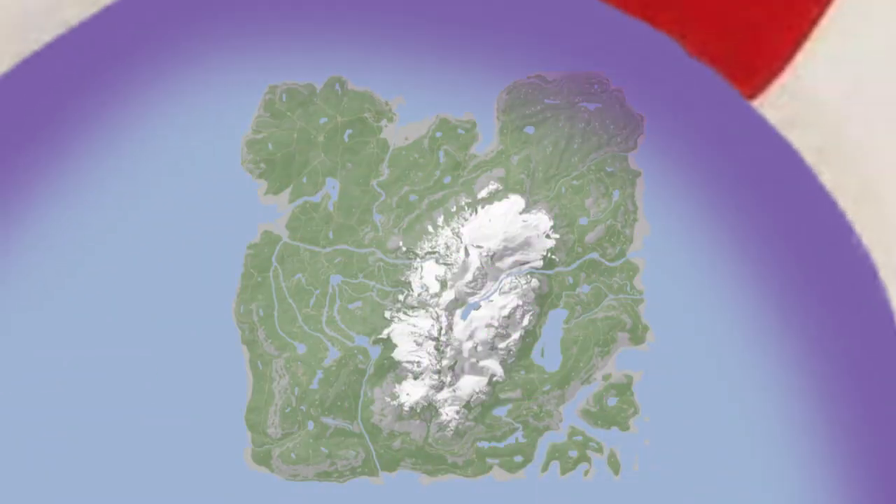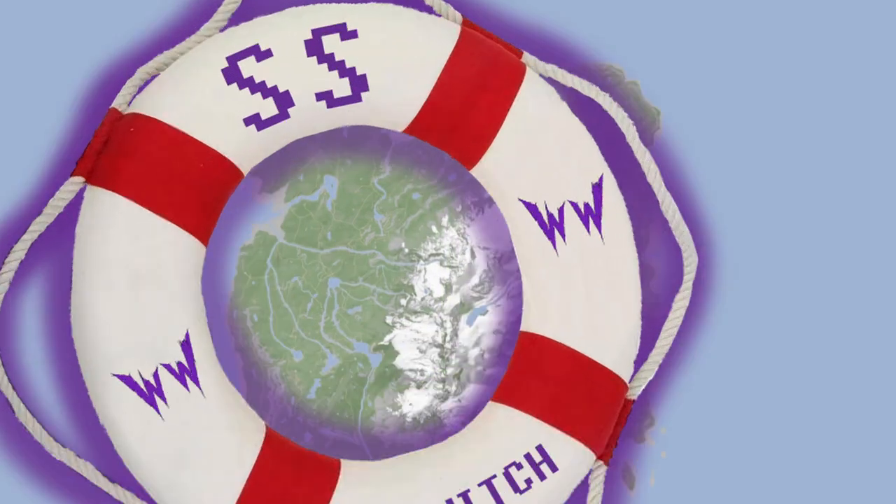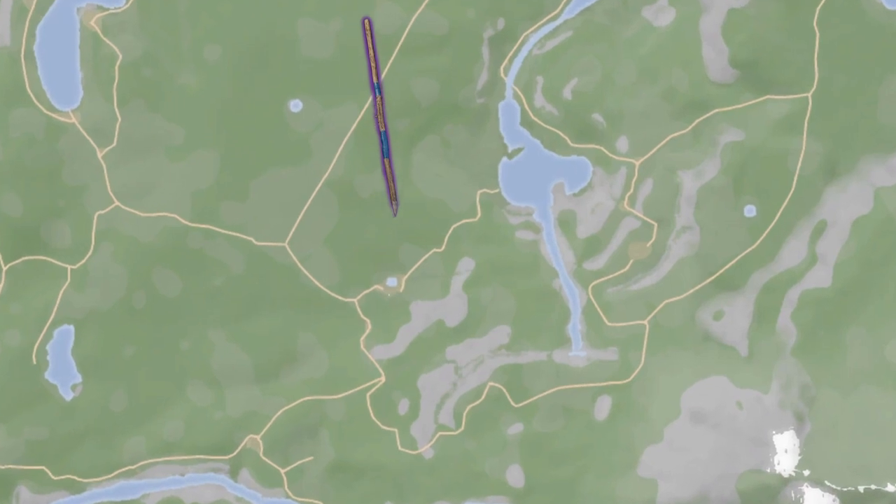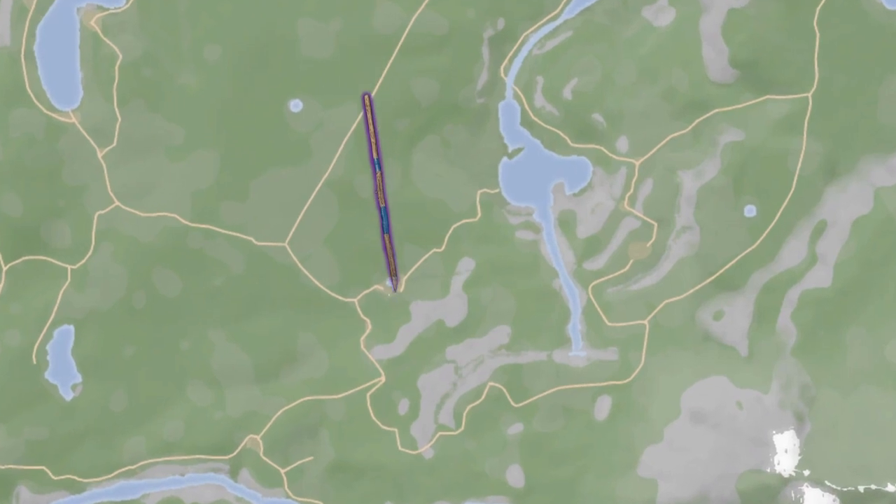So are you going to show us where to find the modern axe or not? Let's find out. Okay, here is the Sons of the Forest map, and we are going to be heading to the northwest corner, about right here. Let's switch over to in-game and we'll see how that looks on the GPS.